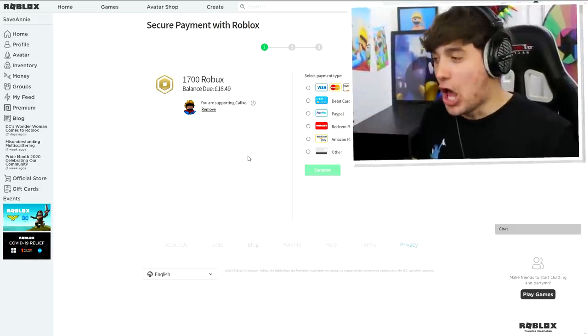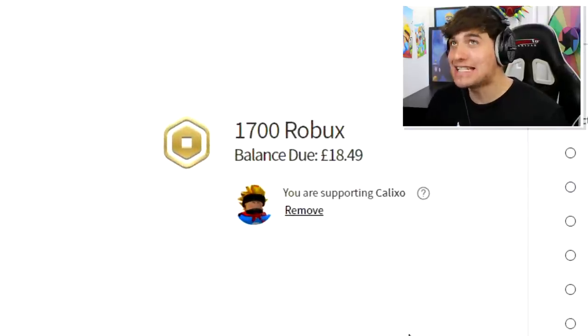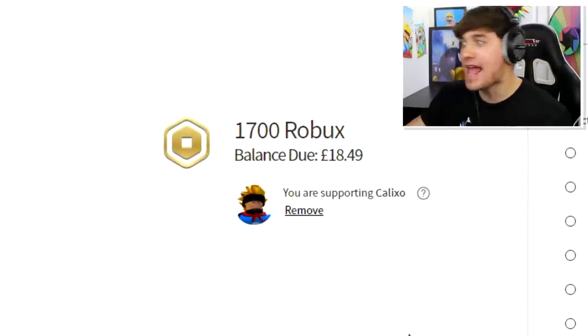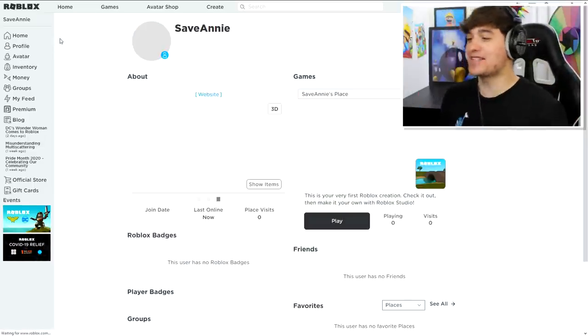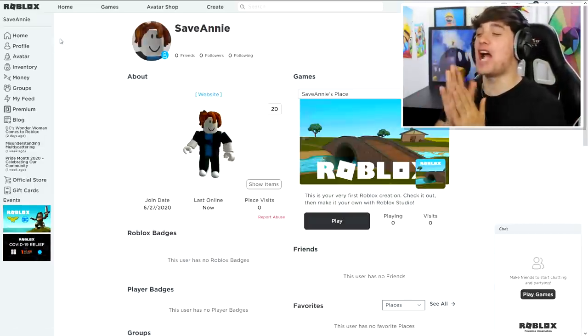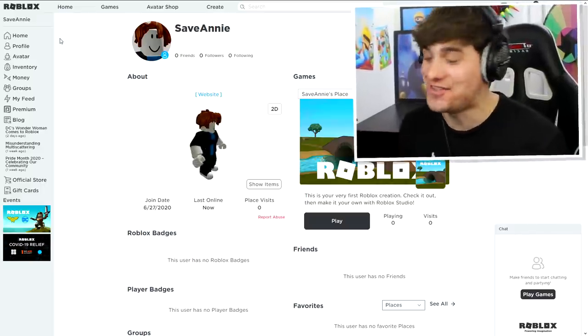Oh guys, look — as if by magic my star code rapidly appeared. Maybe I should throw a poke bowl at it. That's right, so like you guys know, I want to get this avatar created quick, so let's do this.